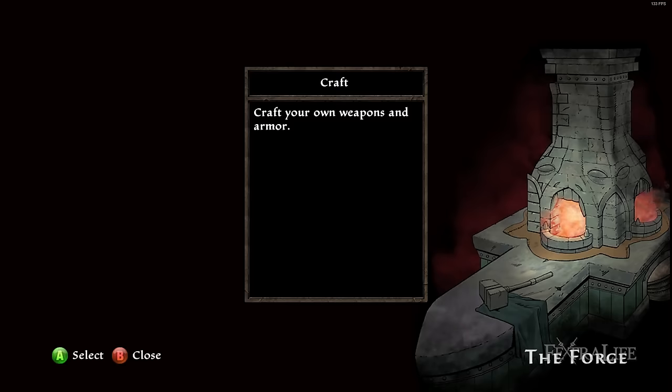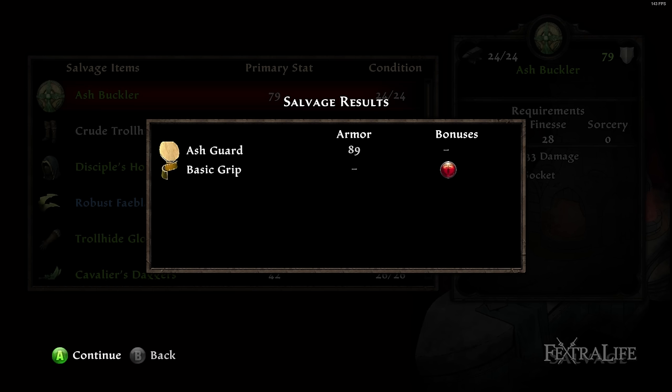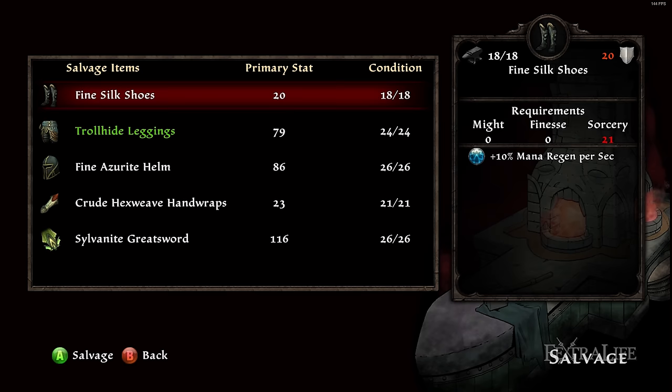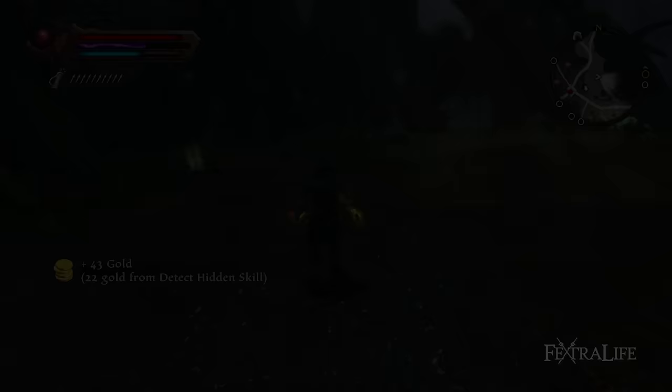Blacksmithing allows you to craft weapons and armor for personal use, as well as salvage materials from existing equipment. Each point spent into blacksmithing improves the effectiveness of repair kits, which are consumables that restore the durability of your equipment while out on the landscape. Milestones in this skill line allow you to salvage materials from higher quality equipment, as well as craft better gear. Crafted equipment is some of the best in the game, and you can customize them for effects that you want if you have the right materials.